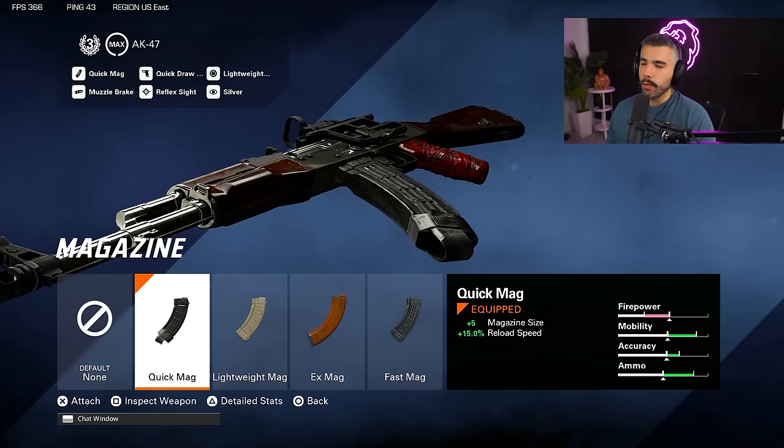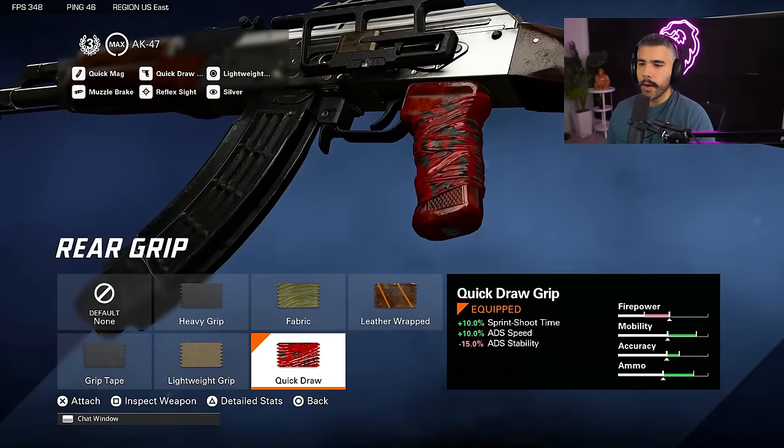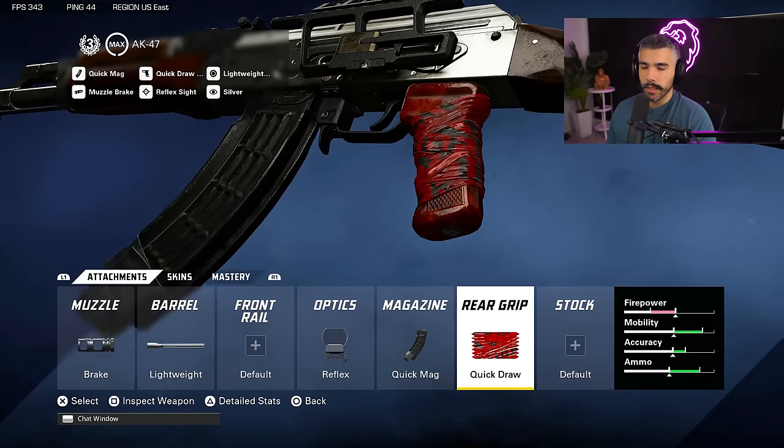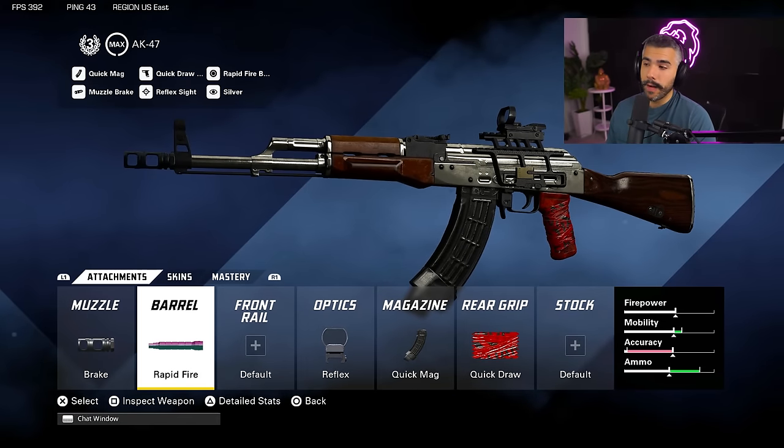Quick mag is just so good, especially right now. If you're playing ranked play you don't necessarily need it, but for pub stomping and going for high kill games, quick mag is amazing. We're going to be rocking quick draw because this attachment is just incredible. If I were to change one attachment, it would be to put on rapid fire. But that's pretty much it — this is an amazing build.